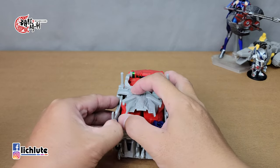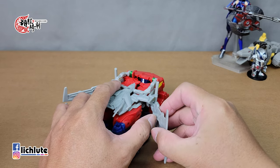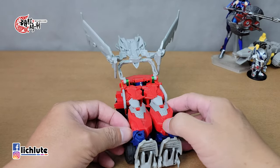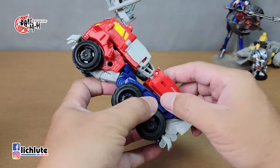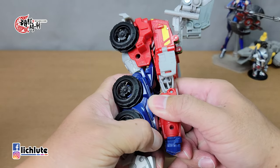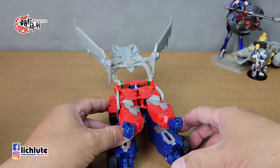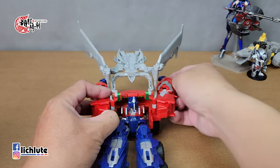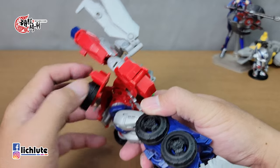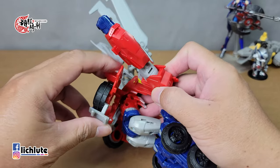我们来示范这款来自Beast Hunters Voyager Class Optimus Prime的变形过程。侧边打开，注意这个地方有一点小小的白痕。整个打开之后，把手臂红色跟蓝色的地方有一个结合卡扣，稍微扭一下然后往上打开，它是有斜一个角度打开的。两腿这个地方自动松开了，两侧都打开，两个胳膊往侧边翻出去，头给翻出来。